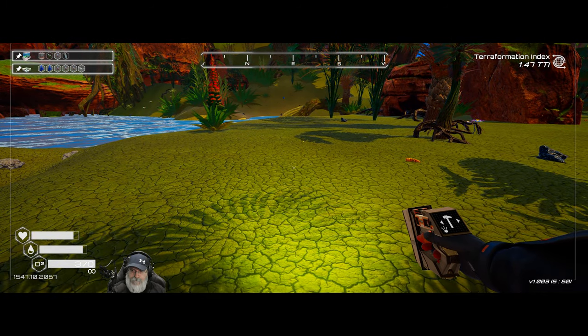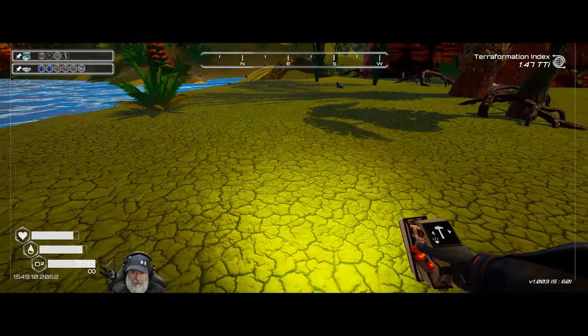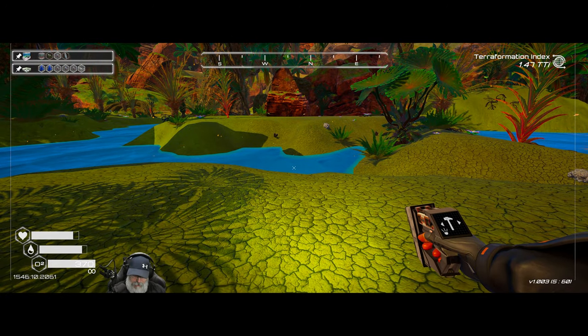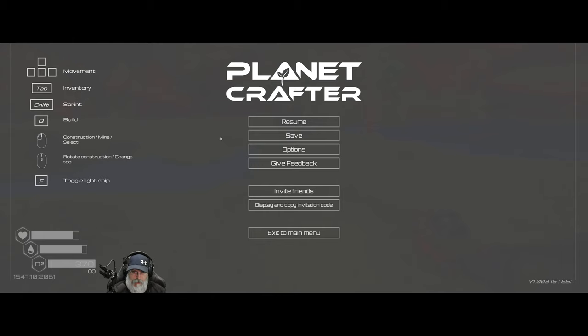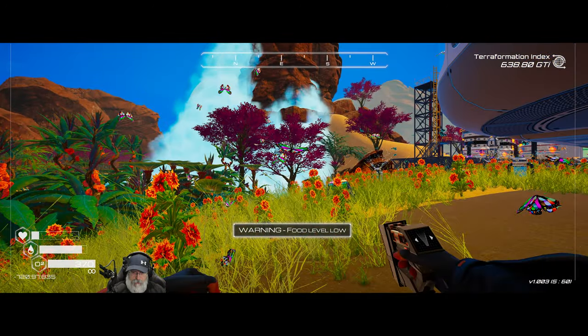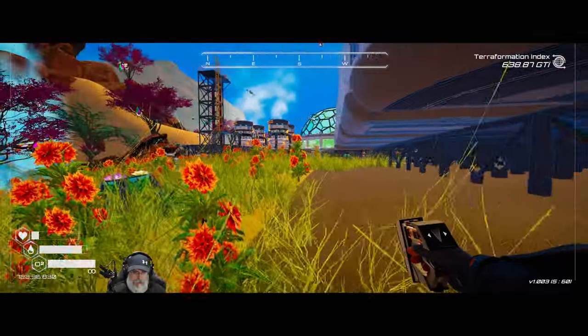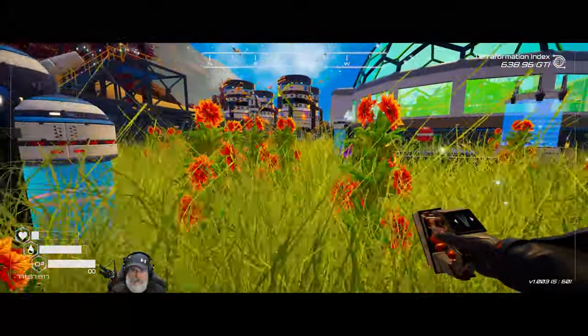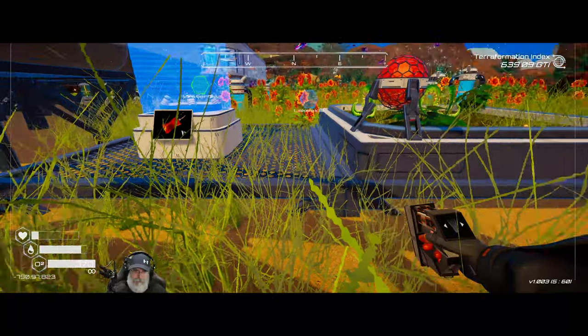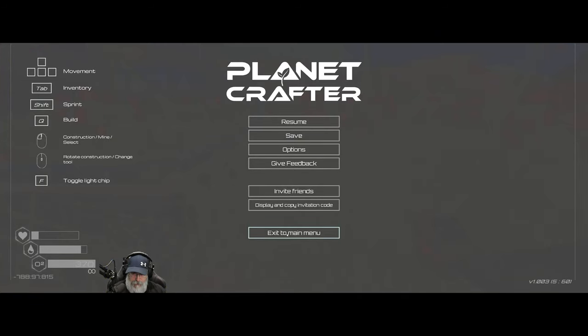I don't think the outdoor farms have to be on the ground - I'm pretty sure we can put those on foundations. You know what, let's save the game and jump back into our season one game for just a minute to check. Did I have my outdoor farm up on a foundation? Yes I do, okay - good. I just wanted to confirm that. Let's go back to our main game now.